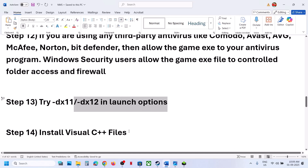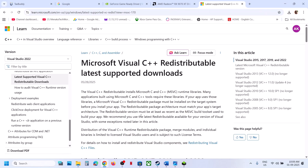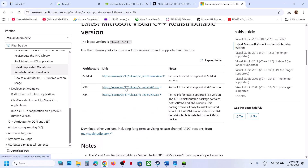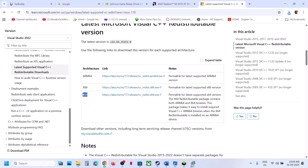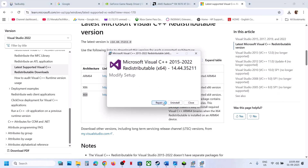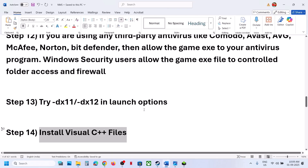The next step is to install the Visual C++ redistributable files. Search for these on Google and go to the Microsoft website. Download both the x86 and x64 versions. Run each exe file — if you see a Repair option, click Repair; if you see Install, click Install. After installing both files, restart your computer — the restart is essential. After the restart, launch the game and check.